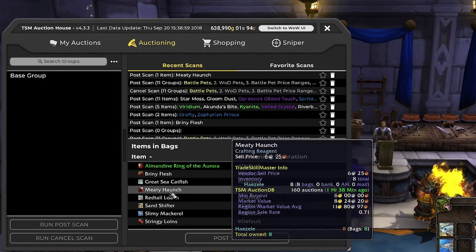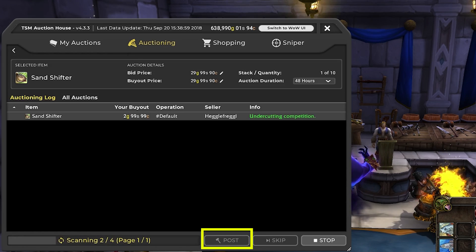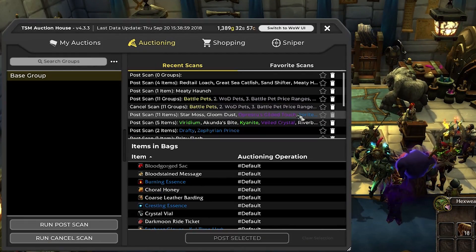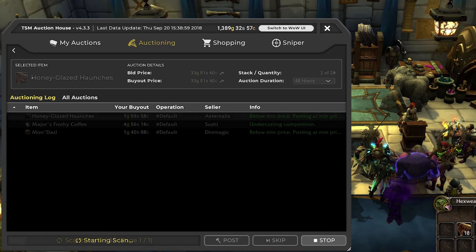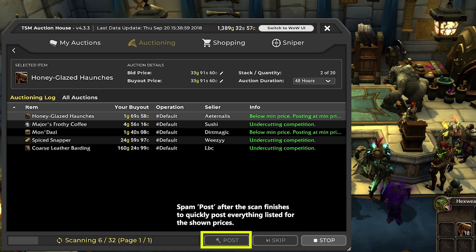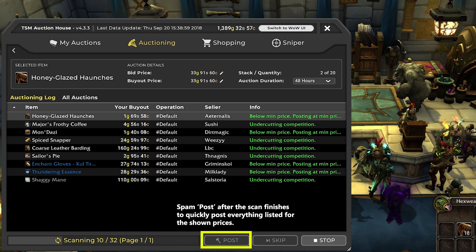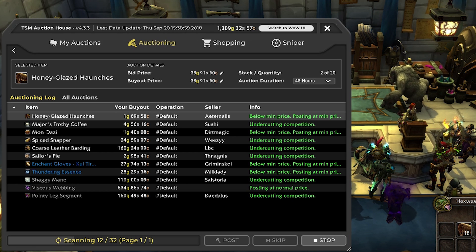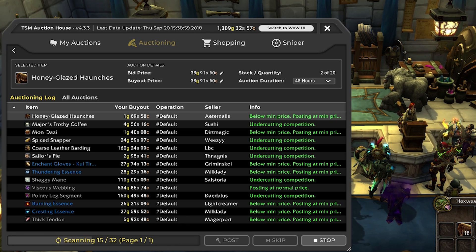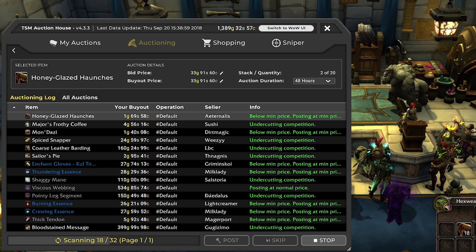Now we can go back to the auctioneer, select our meaty haunches and anything else we want, hit 'post selected' and post. If you ever want to just sell a couple of things real quick, that's the way to do it. Or we can select the base group on the left, run a post scan, and that'll let us post everything in our bags by those same rules — mashing the post button will post all of it, and you can use skip to avoid posting things you'd rather not sell. Most of the time you won't normally do that with the base group because it will try to sell everything that's not nailed down, including your potatoes, enchanting vellums, and vendor trash. It works great on a bank alt though, and it's a good intro to how we're going to post most of our auctions later in this series.